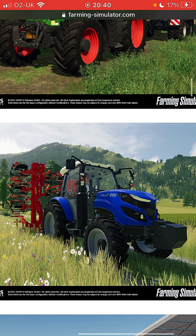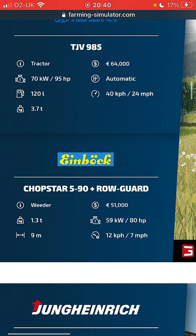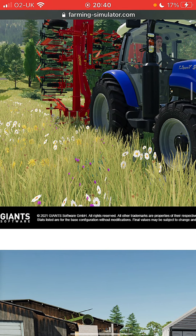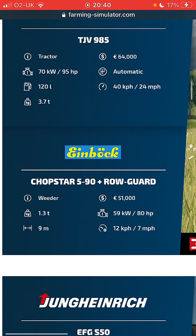Izeki - so we've got a new brand. The tractor costs 64,000 pounds, 95 horsepower, automatic engine, 120 liters, zero DEF, 24 mile an hour and 3.7 tons. It's a weeder now - so that's the weeder on the back of this, that is the same one as what's in game. It costs 51,000.